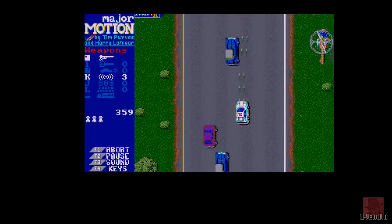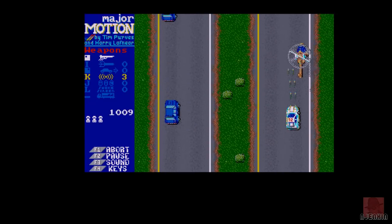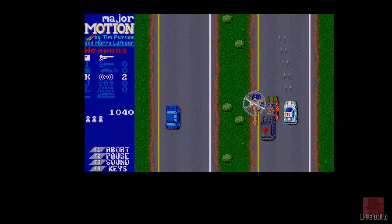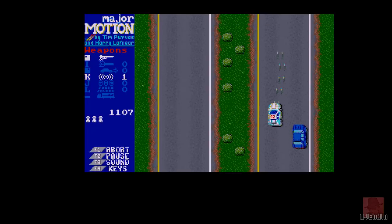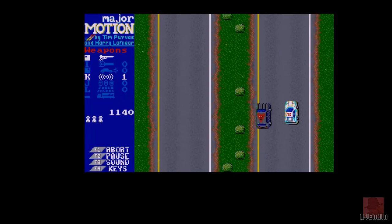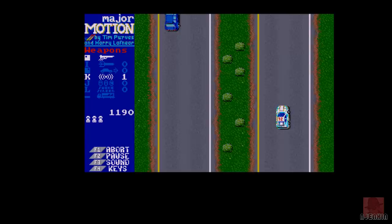Got a force field — K activates it. There we go, bashing the stuff, invulnerable for a bit. Got two of those left. It's not a big boost but if the traffic gets quite bad it's good to put that force field on.